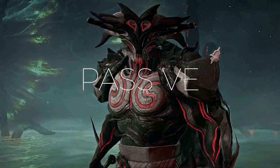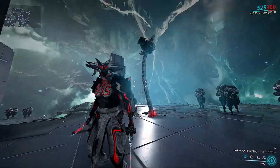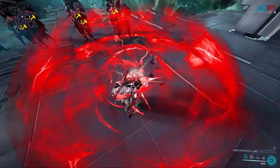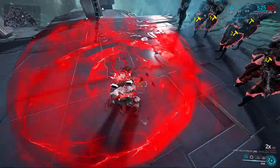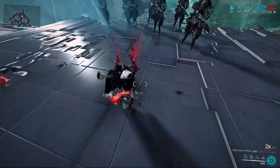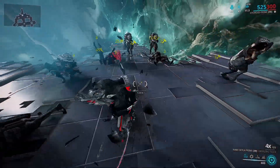Let's start off with his passive. Slam attacks have a 50% chance to summon a tentacle for 15 seconds. A total of three tentacles can be spawned which detect enemies close by and deal true damage, ignoring enemy shield and armor. We won't come back to this passive since it's pretty much useless.